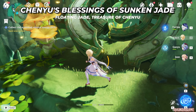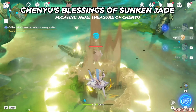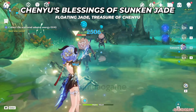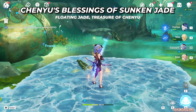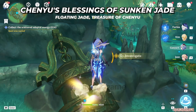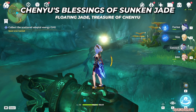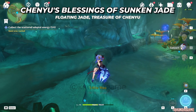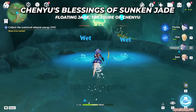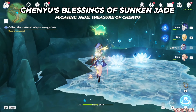For this part of the quest we need to collect the scattered adeptal energy - there are four of them. The first one is just right here. We want to investigate where the helichos are, so fight them first, and once they're gone investigate. Then we just have to investigate all of the mechanisms that appear. That's the second one and the third one. Then we grab the adeptal energy - that's the first one done. This next one is going to turn into one of those water animals and we don't actually have to fight them, but we just have to follow the green one.